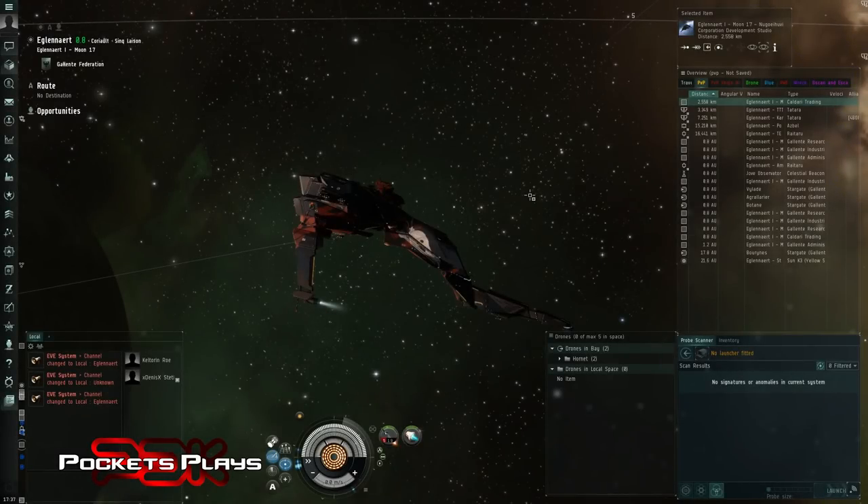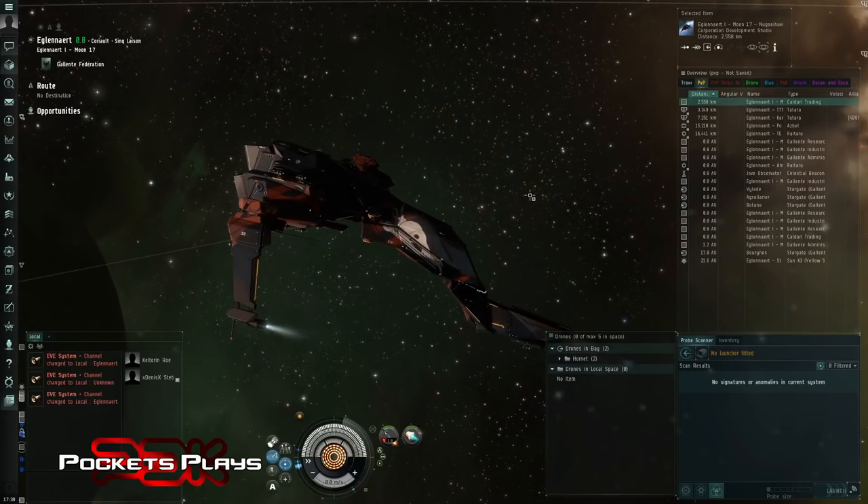Hello everyone, Pockets here back again playing some EVE Online. This is part two of my starting out in Abyssal Dead Space preparation for the 29th, which by the time you see this will be less than four days away. In the first episode we did the Vexor - 70 million for a Vexor - showed you ran a complete site, just made it, had a bit of struggles.